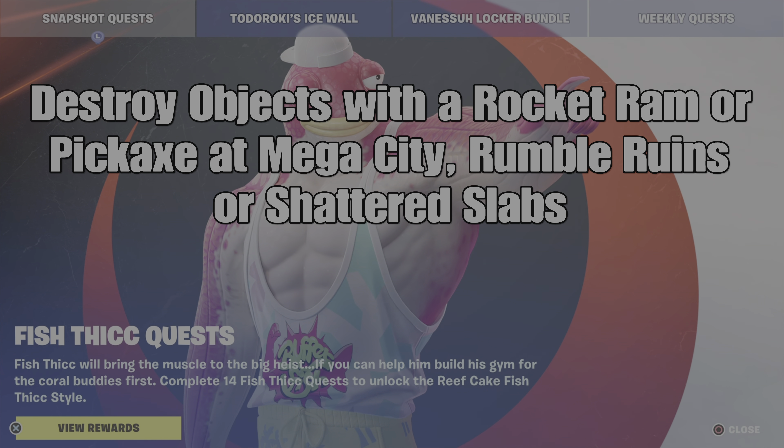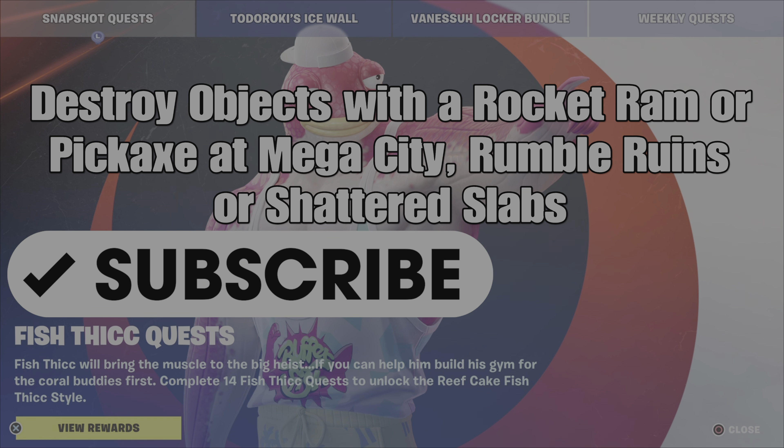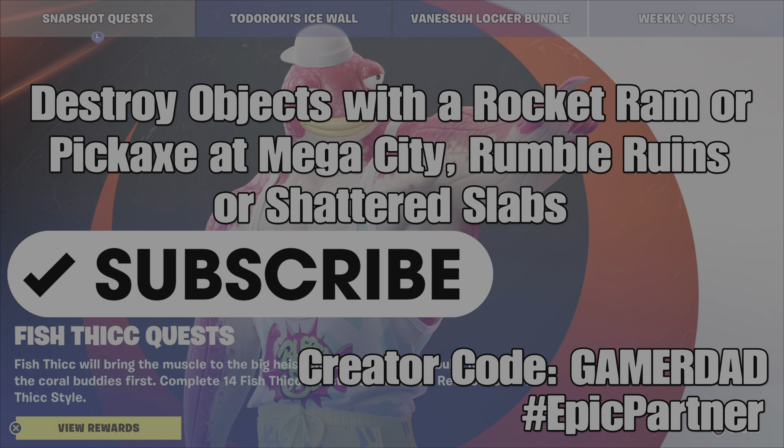What's up gamers? GamerDad here. This is a guide to help complete the Fishstick Snapshot Quest, Stage 8 of 14: destroy objects with a rocket ram or pickaxe at Mega City, Rumble Ruins, or Shattered Slabs.